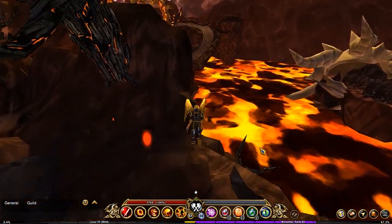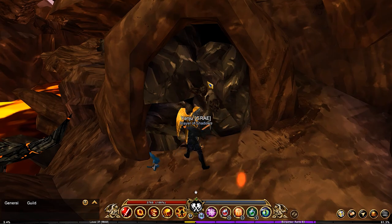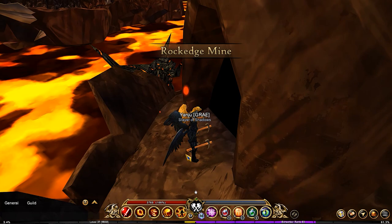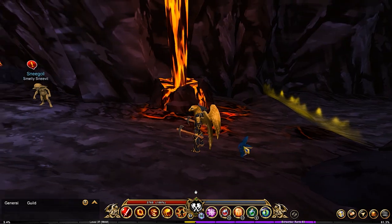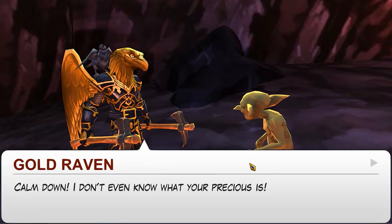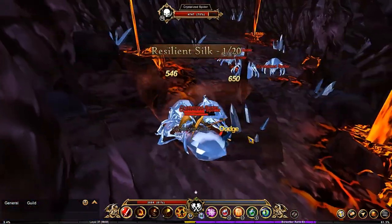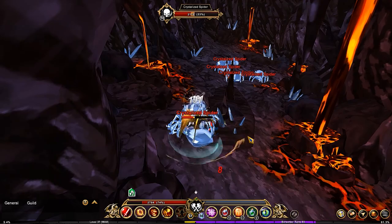Once you have the pickaxe, return to the bottom of this area and mine it out. If somebody else is already mining it, you may be able to go in without the pickaxe — I'm not sure if that's intentional. It doesn't take very long to get anyway. What you need to do in here is kill the crystallized spiders — that's what you want to take out in this location.